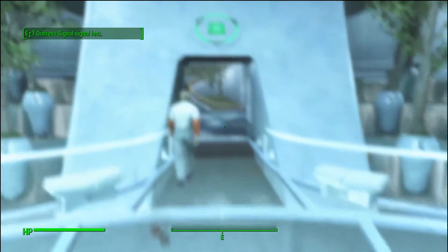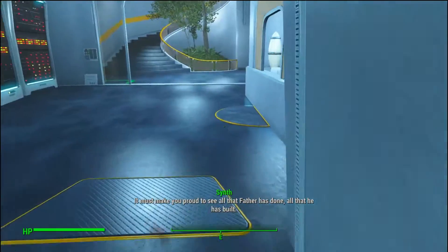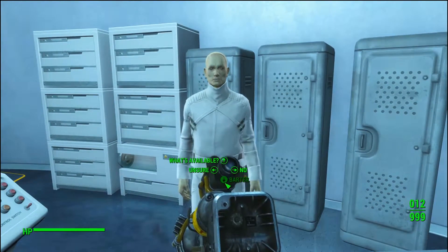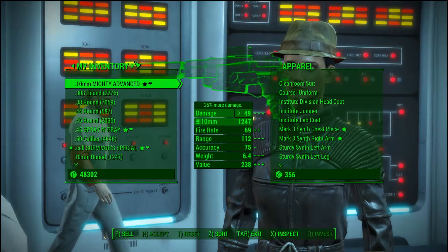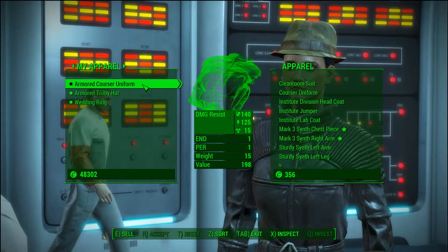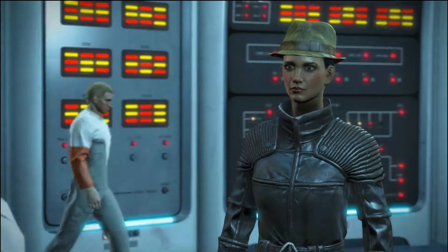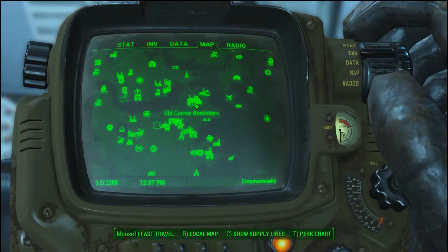I believe it's just a little over 288 caps. At the requisition terminal you can see the course uniform — pretty much what I'm wearing, but mine says 'armored' because it's been altered. Yeah, 288 caps, that's where you pick it up.